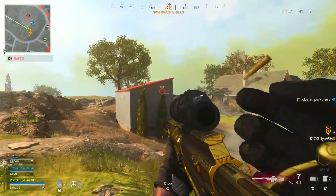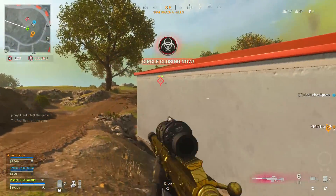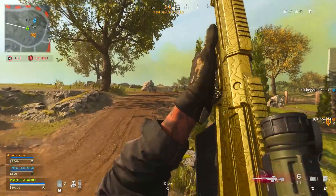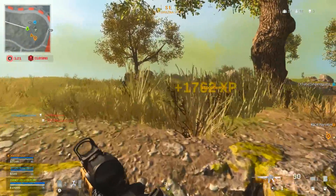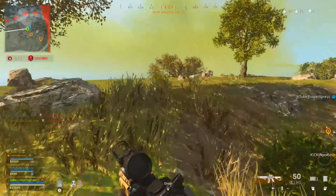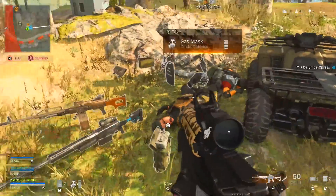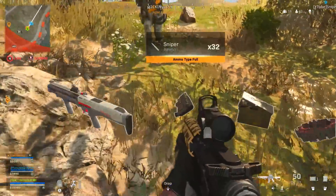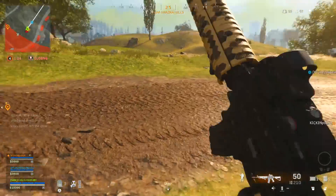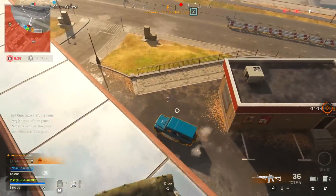The one downside to this class is that ADS speed is very slow, so this is more of a hard-scoping class rather than a quick-scoping class. It also takes away some aim walking steadiness, but you'll be standing in one spot for a long time. For the barrel, use the Singuard Arms Pro — it adds damage range and bullet velocity, so you don't have to aim as high on those really far shots.